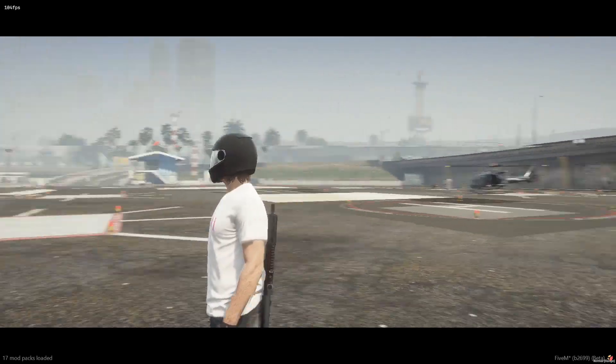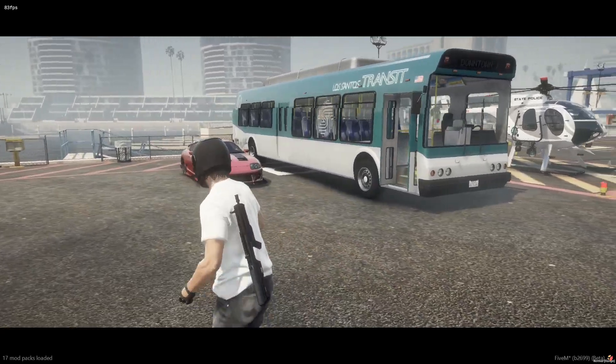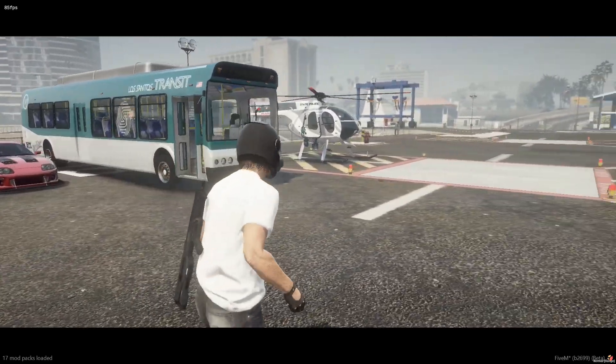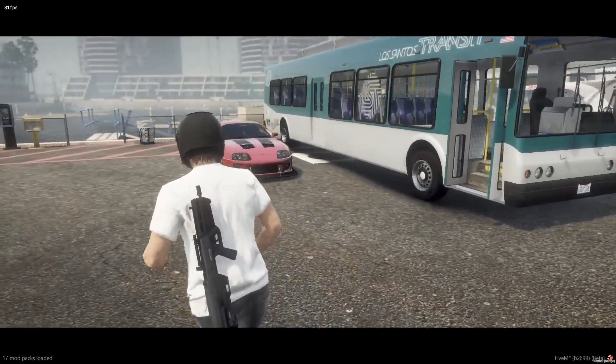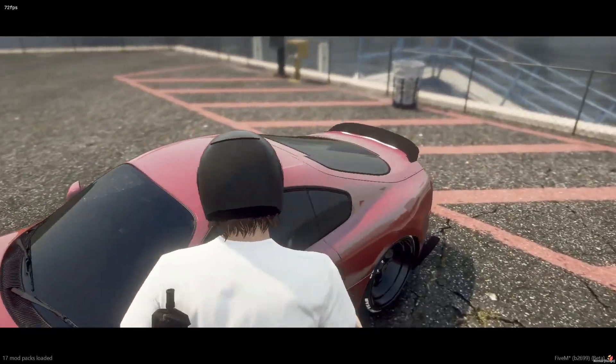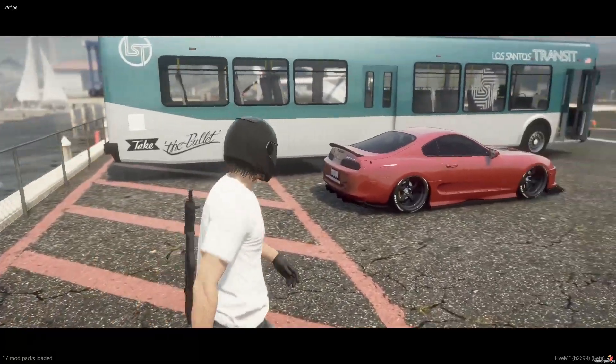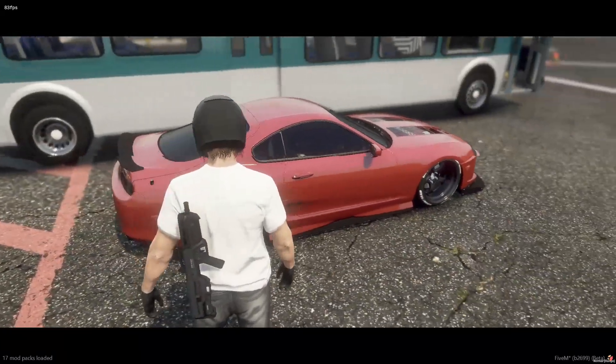Hello everyone, it's Father Andy with the Co-Design sport team. We're here to go over another Co-Design script — a fairly new one. I'm just going to give everybody a rundown of how it works. I've got three vehicles and a boat down here and we're going to go over the features.